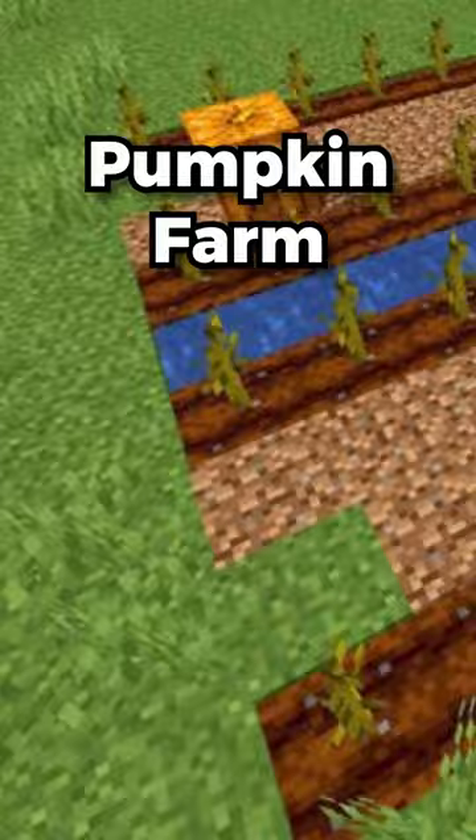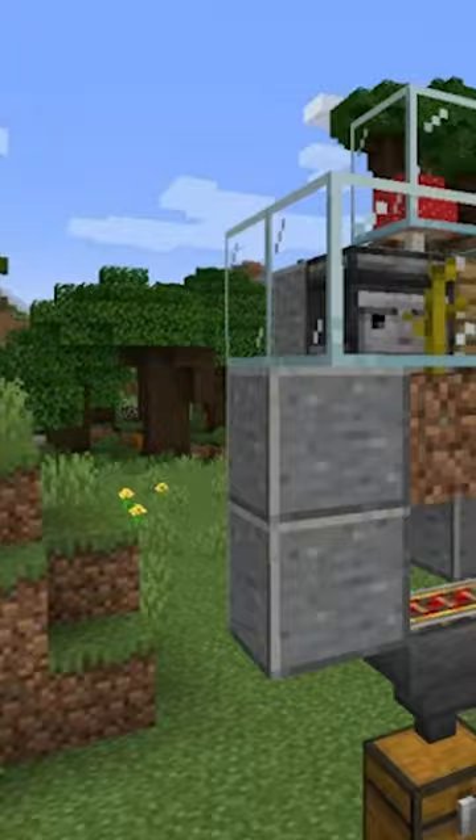Number 2, the Pumpkin Farm. Also a really good starter farm and can be upgraded later on to automatic. It also generates a pretty good amount of money.